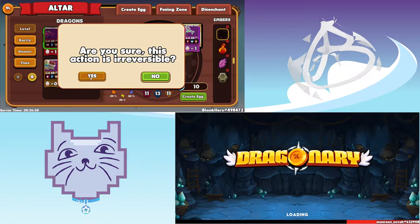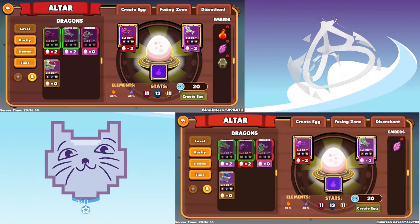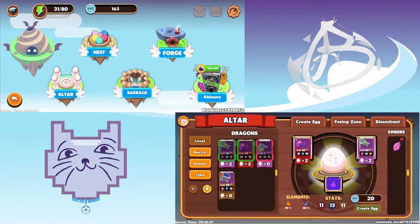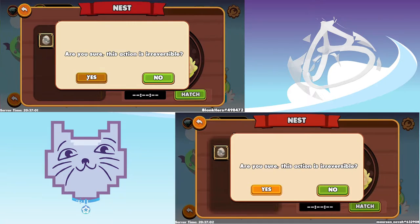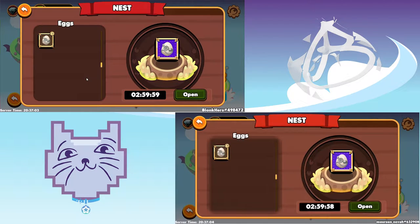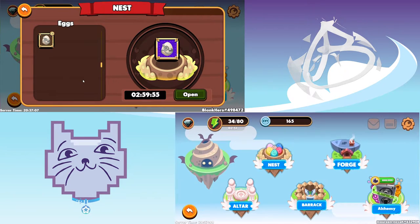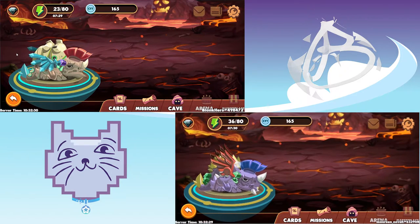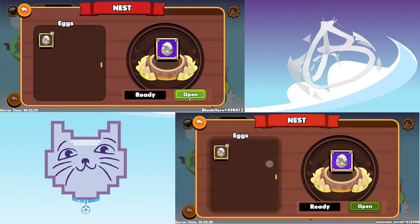Fire, wind, lightning — good. Then accept and just go to nest and hatch. All right, see you guys in three hours. Okay guys, it's been more than three hours, so we're gonna go to the cave and then to the nest.